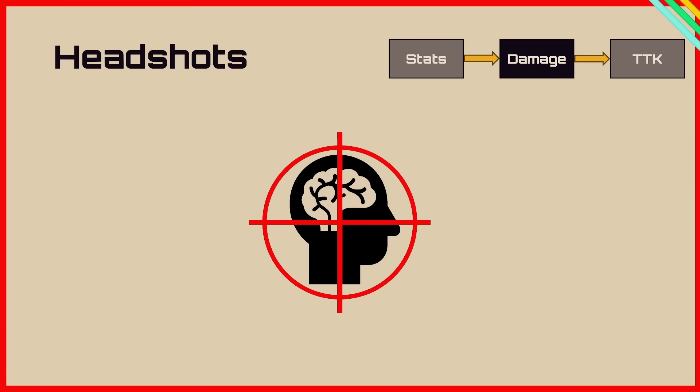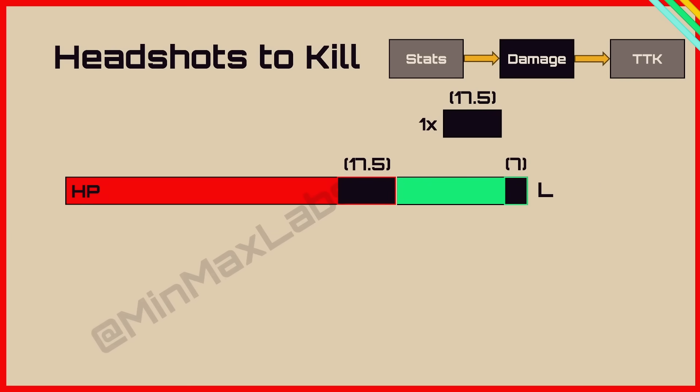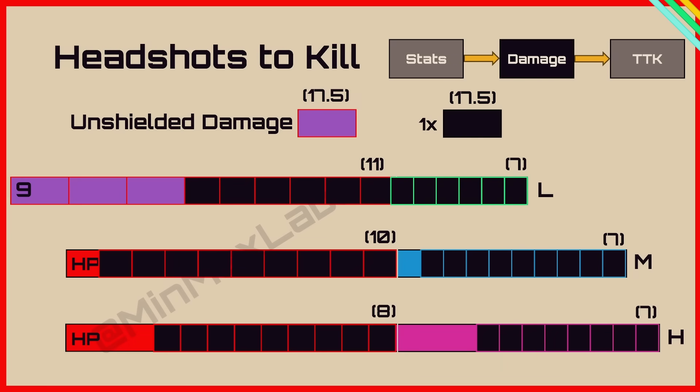Now let's look at headshots. There's currently a lot of disagreement about headshot multipliers, but a lab assistant and I have done some testing and reached the same conclusion about the Stitcher. To calculate the headshot damage, you take the normal damage of 7 and multiply by 2.5, giving 17.5 damage. When applied to the health bar, you take 7 damage as a normal shot to the light shield, and the remaining 17.5 goes to the health bar reduced by 40% to 11. With all shields, it takes 9 shots to kill the light user, 10 for medium, and 13 for heavy — showing the heavy user has notably more tankiness than the others, which is unusual compared to other weapons in the series.